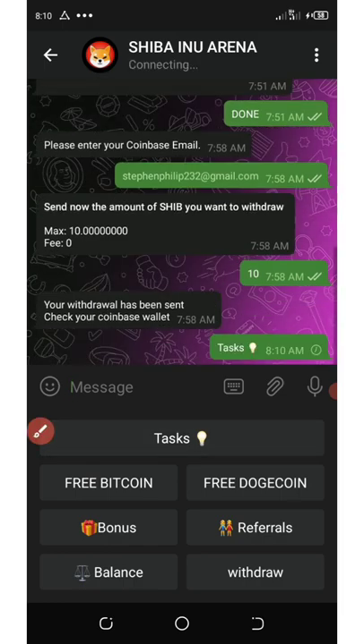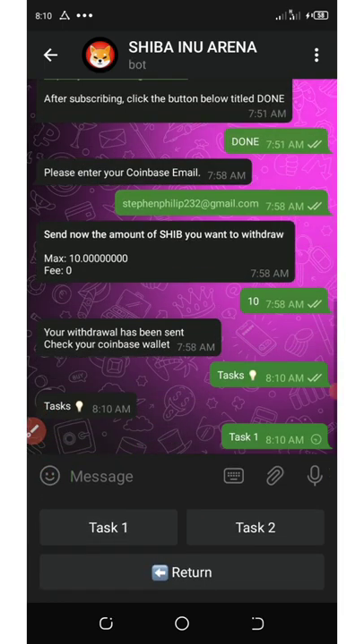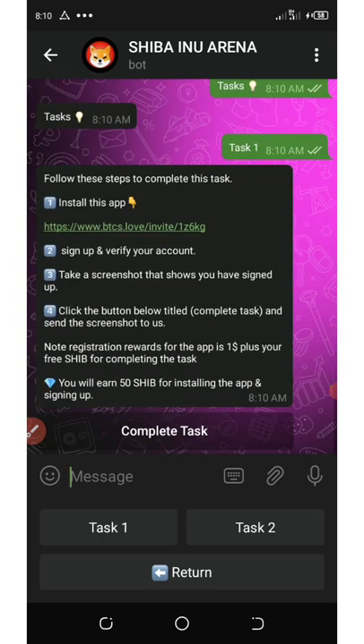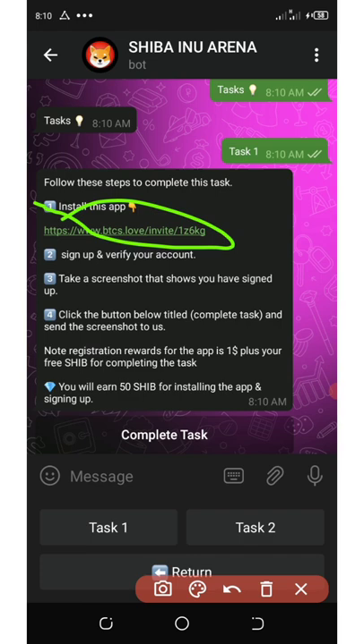Now click on Task. They're gonna give you Task 1 and Task 2. Task 1 says: install this application, sign up and verify, then take a screenshot showing you've signed up, and click the button to complete the task and send a screenshot to them. The registration reward for the app is a bonus plus your free Shiba — you earn 50 Shiba for installing this application and signing up.